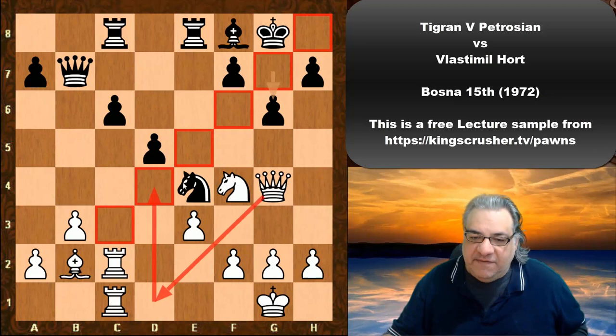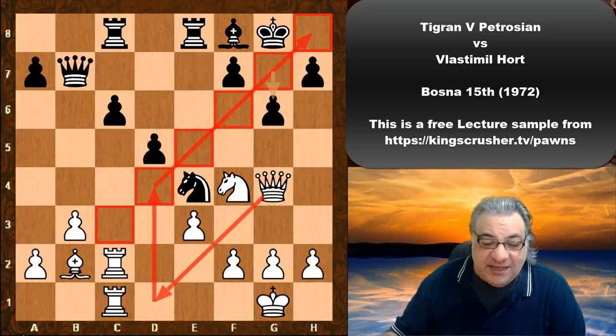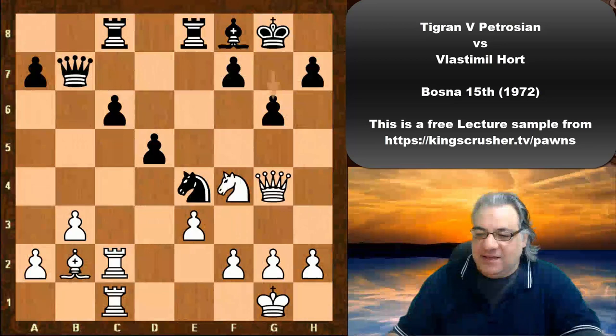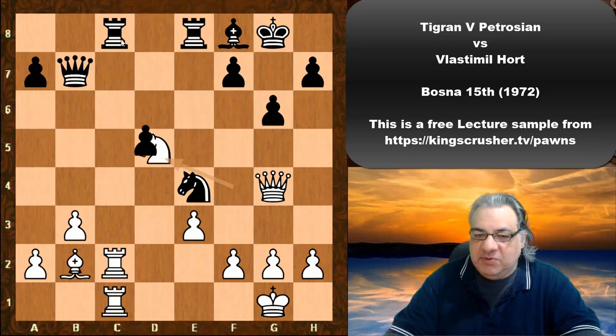He wanted to balance his Queen back to d4 — a very interesting idea. But there's an incidental tactic: if you keep your tactical hat on, can you see it? Pause the video. The answer is Knight takes d5, because the Queen is also looking at c8 — that would have been very nice for white.